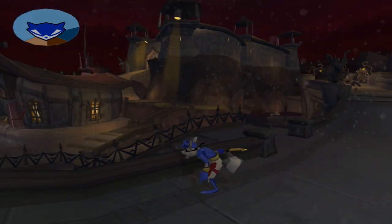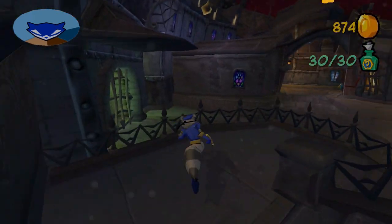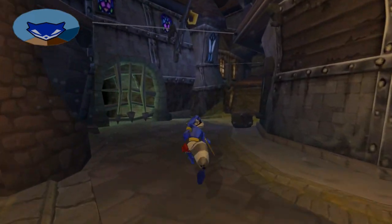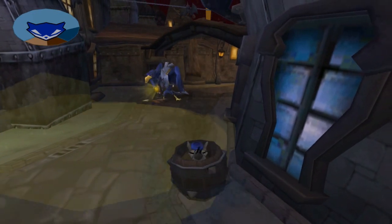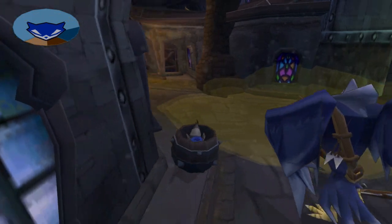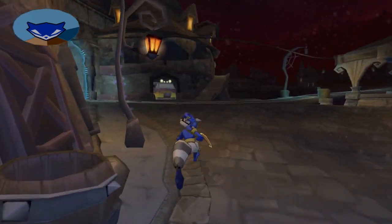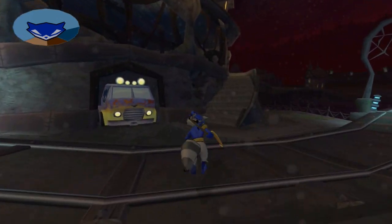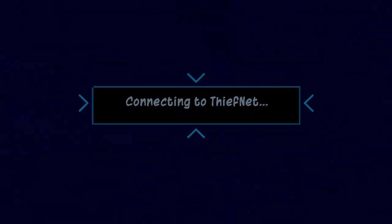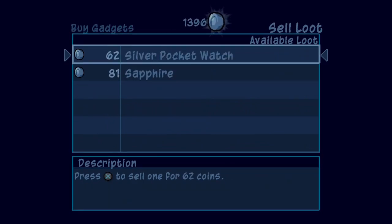Now that the bridge demolition is done, all that's left to do is go up into the prison. But before that, there's a lot of treasure to turn in back at the safe house — that's the first order of business. Hopefully the treasure from the past couple of jobs will be enough to get Murray's gadget so it doesn't get forgotten. Oh yeah, we definitely have enough money for it.